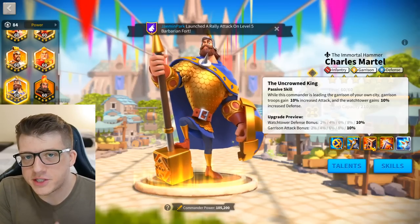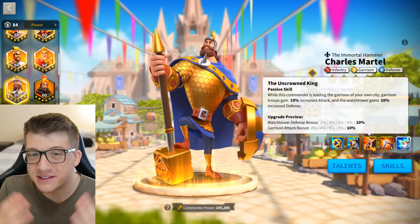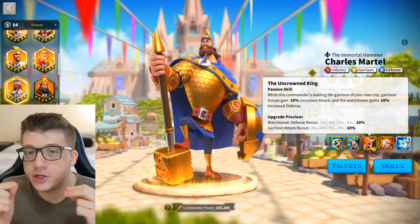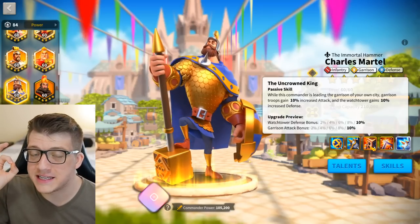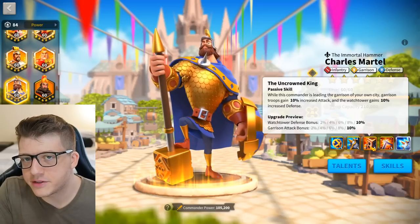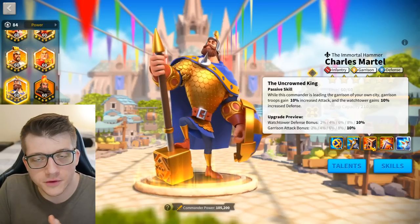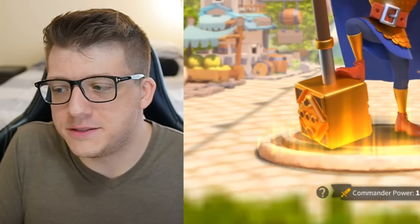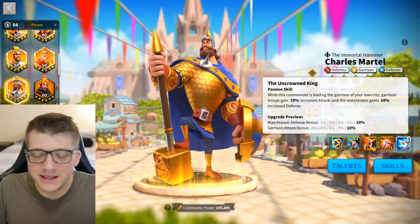The third skill is really unfortunate. It's 10% attack to your garrison and 10% defense to your watchtower, but this is only applicable when defending your own city. This skill does nothing if he's in a flag or a fort — it is just for city defense. The 10% garrison attack is nice because it applies to any troop type, not just infantry, but the watchtower defense is basically negligible and doesn't really do anything, at least in the late game.